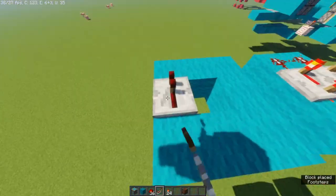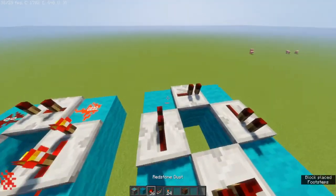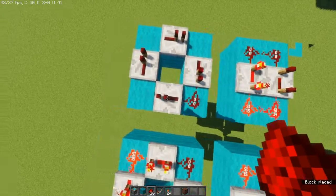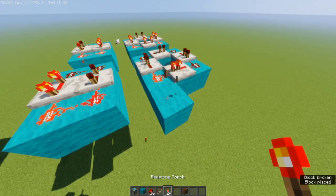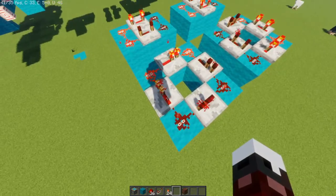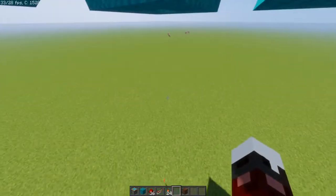Then you're going to want to place your redstone repeaters facing outward — none of them are facing towards each other. Then place redstone here, break it off, place a torch, and break it. Then you have it started.